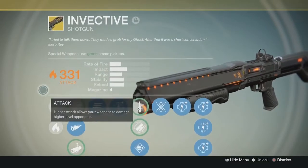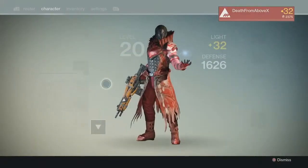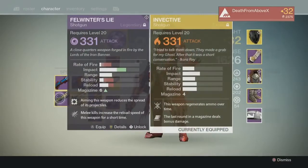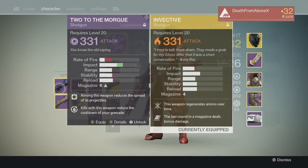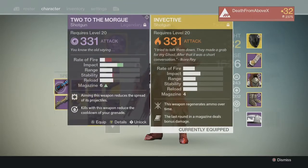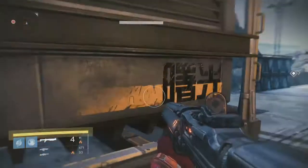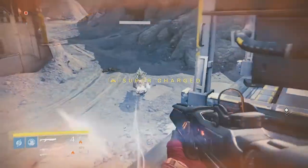Looking at rate of fire, impact, range, stability, and reload — they're all about average. Comparing it to my Felwinter's Lie: fire rate is real slow but impact is really high, stability and reload aren't as good, but it has a bigger magazine. The 'Two to the Morgue' is the Iron Banner shotgun, similar to Felwinter's Lie but with better stability. The Found Verdict has higher ammo capacity — it's a lower-impact shotgun but makes up for it with a higher rate of fire.